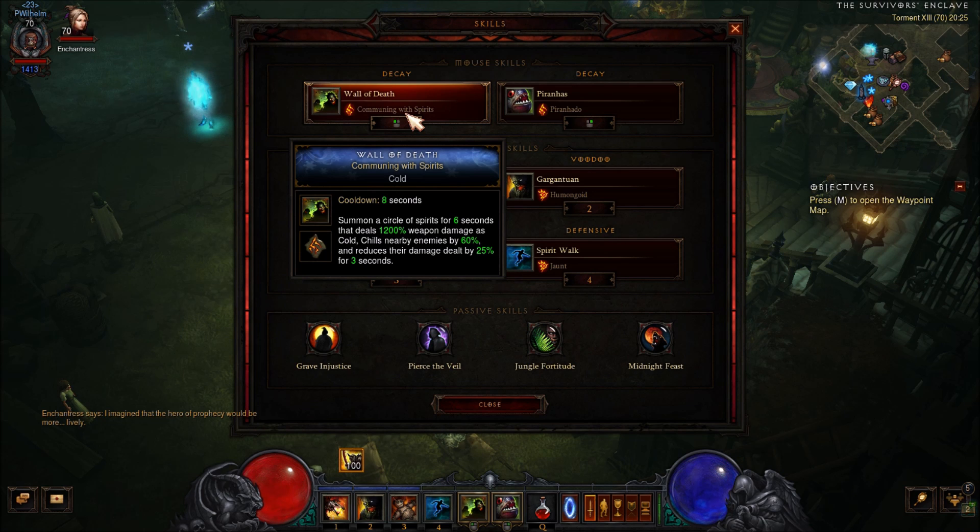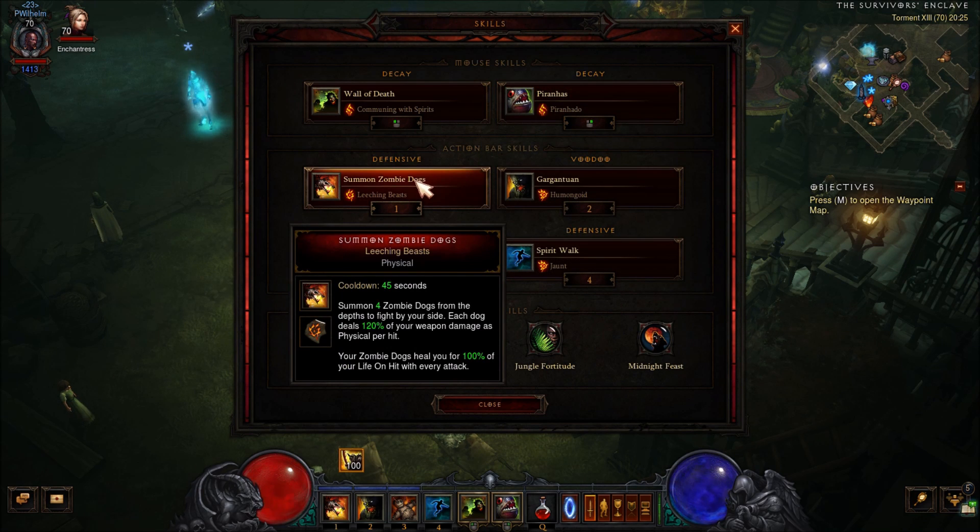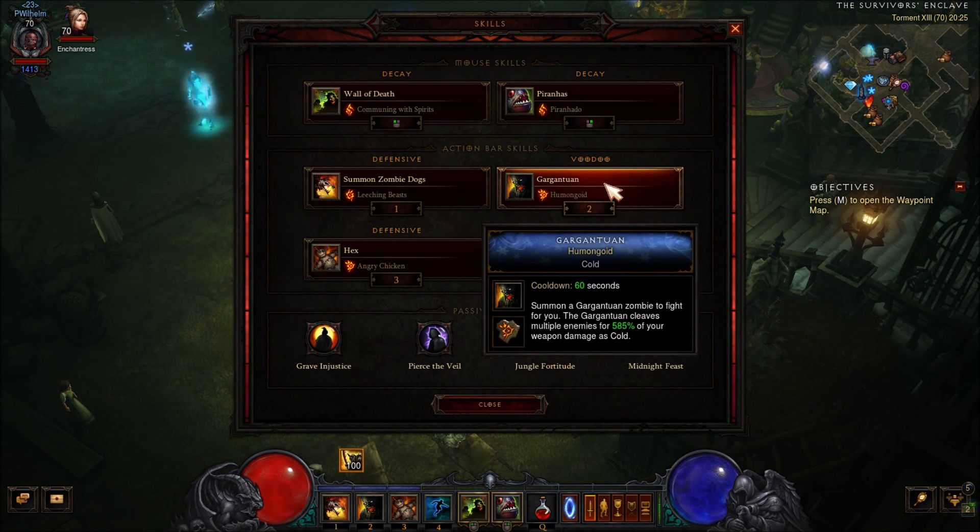For our skills: Wall of Dead with Consuming Spirit - this will activate the second set bonus, apply necrosis on enemies so you get reduced damage, and it will increase the damage of your pets. The skill itself will also give you 25% reduced damage. Piranhas with Piranado - this will bring mobs together and affected enemies will take 50% more damage. Zombie Dogs with Leeching Beasts - this will help you stay alive. You can also go for Lifelink which gives you some damage reduction. Gargantuan with Humongoid - you will have 3 of these because of Short Man's Finger and they do a lot of damage.